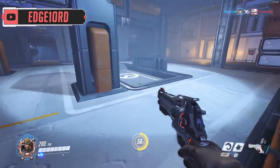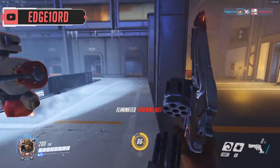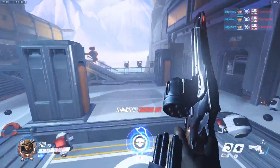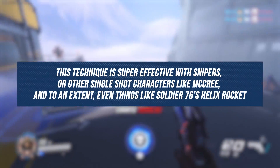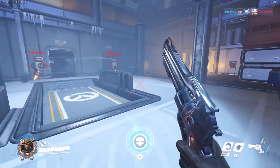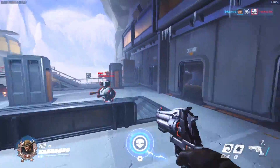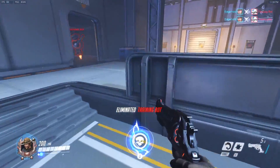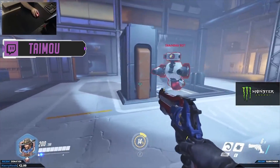One key technique you'll see a lot of pro players doing is something called mouse flicking. To put it simply, it's the act of immediately flicking your mouse onto a target — hopefully their head — and firing instantly. This technique is super effective with snipers or other single-shot characters like McCree and, to an extent, even things like Soldier 76's Helix Rocket. You can practice this by going into custom games or even the shooting range, positioning your reticle off of a target, then flicking it directly onto the head of a target and firing in a split second. The mechanic behind this is all based around muscle memory.